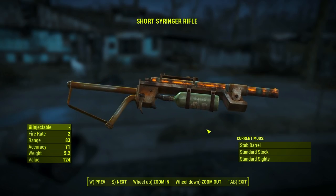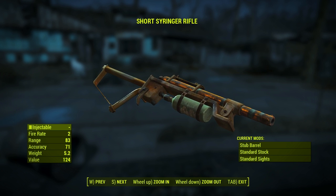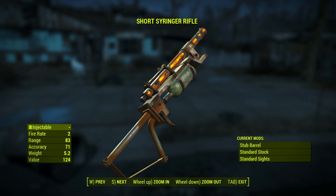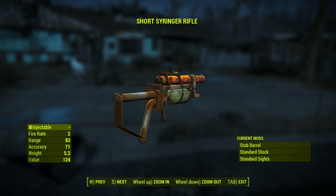The stats of this weapon are pretty simple: it has a fire rate of 2, a range of 83, and an accuracy of 71. Overall it looks pretty cool — well, it actually just looks like one of those pipe rifles, but it is a unique weapon.